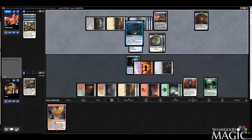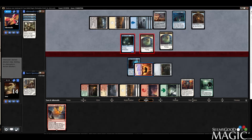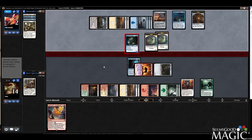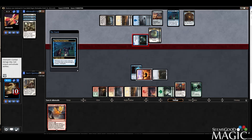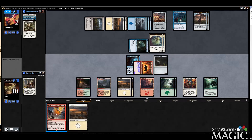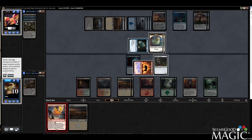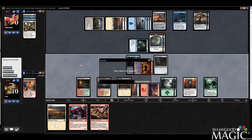With our crazy build-around Howlpack Resurgence deck — Imbrewolf is legitimately insane with Howlpack Resurgence. I totally did not think Machinations was as good as it is. Machinations is insane. Got to the finals with this deck — feeling good. Sideboarding into Machinations, should have played it in the first place. We'll see in the finals.